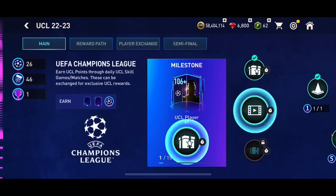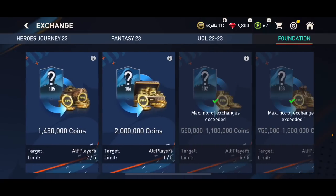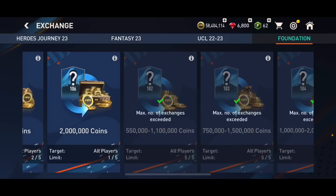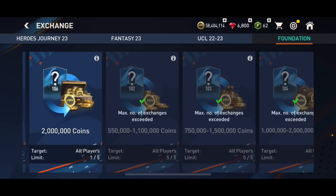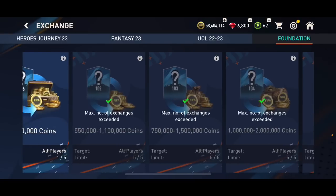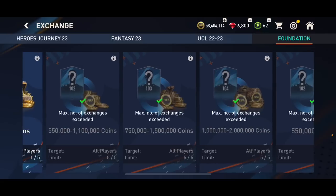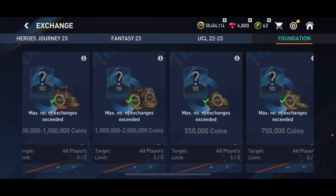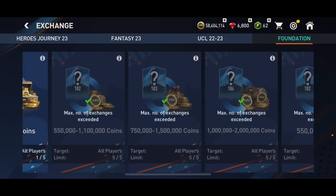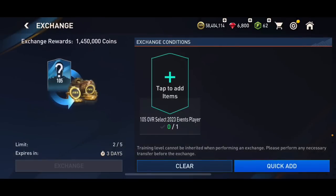Let me know in the comments if you've done any player exchanges and how many coins you made from the new coin exchanges. I got the minimum amount most of the time — only once did I get more than the minimum, so that was a bit unlucky. Roughly five times five — that's about 2.5 to 2.7 million coins from those. I made quite a few coins overall though, which I'm not really that mad about.